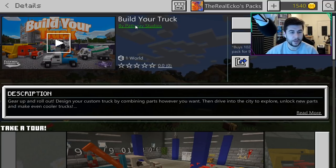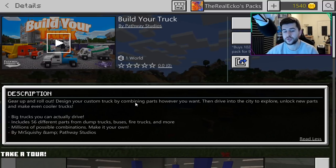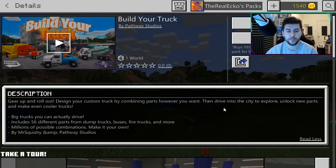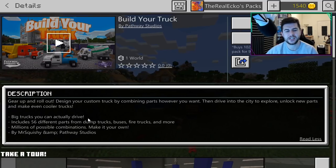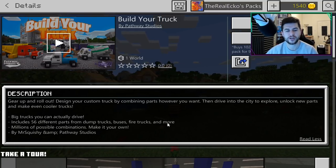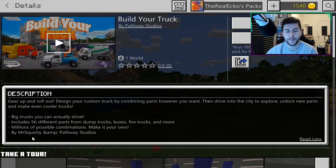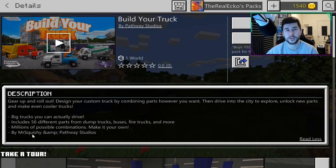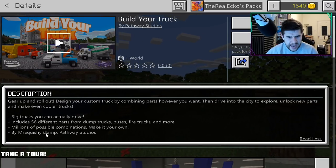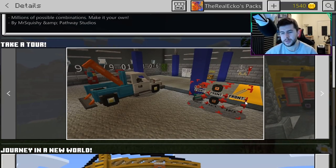It is created by Pathway Studios and I believe I've checked out stuff by them before and was not disappointed. The description reads: 'Gear up and roll out — design your custom truck by combining parts however you want, then drive them into the city to explore, unlock new parts, and make even cooler trucks. Big trucks you can actually drive. Includes 56 different parts from dump trucks, buses, fire trucks and more.' Millions of possible combinations. Made by Mr. Squishy — I've downloaded stuff from him before. The trailer was actually really good, I was quite impressed.